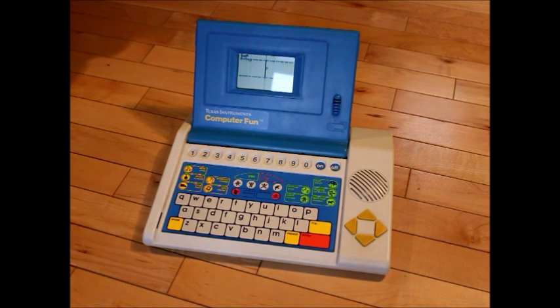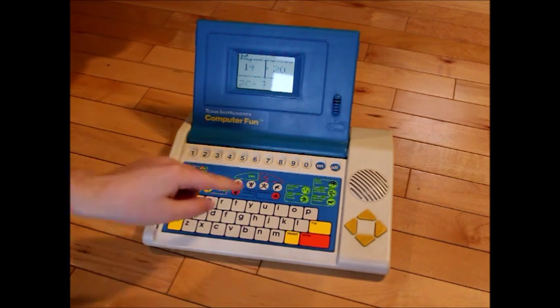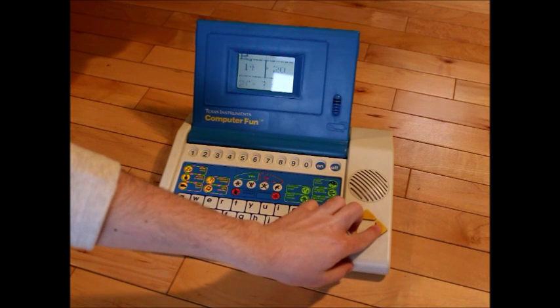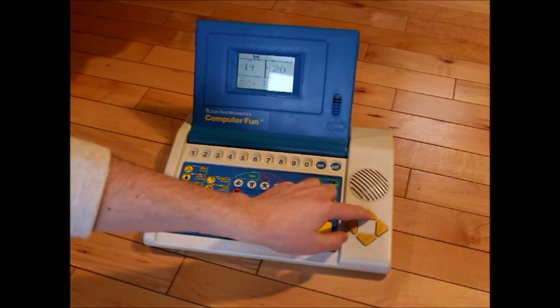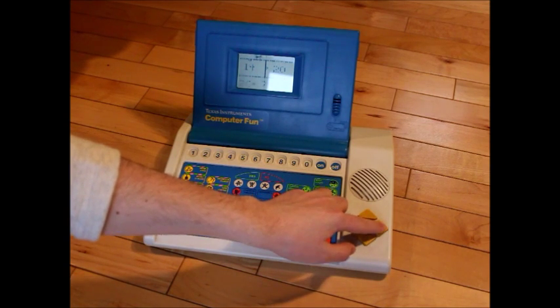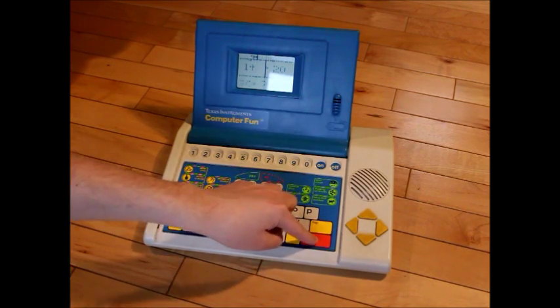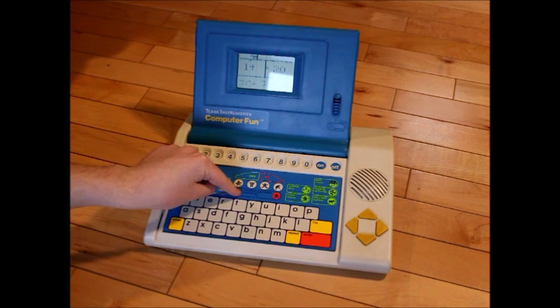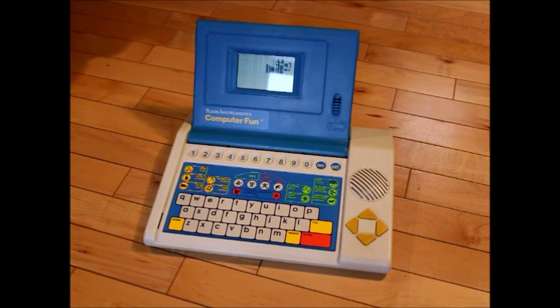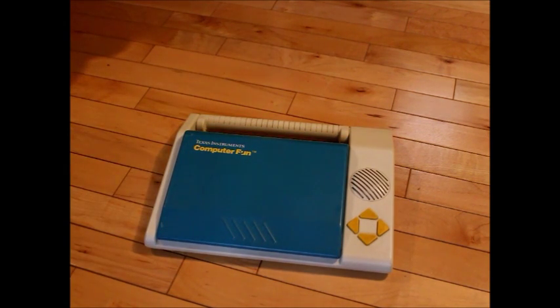Dig for bones. Twenty plus how many equals twenty. Move to the number, then press enter. Try again. Make a creature. Press the flip key, then press enter. Good-bye. Good-bye. Good-bye. Thank you.